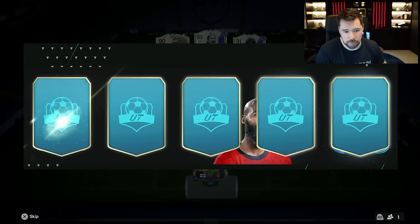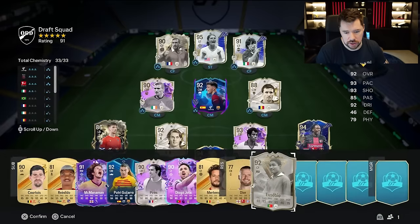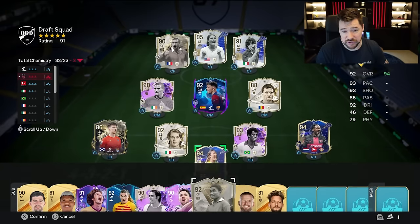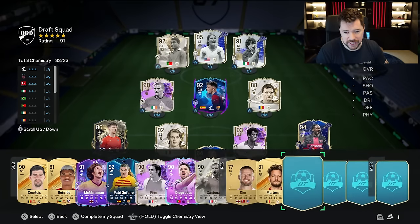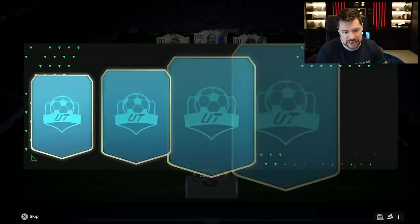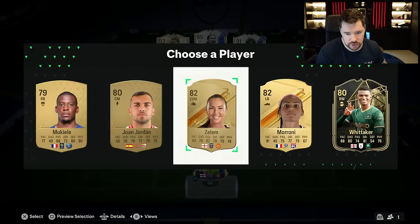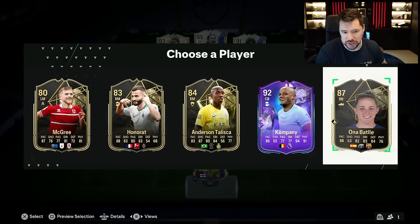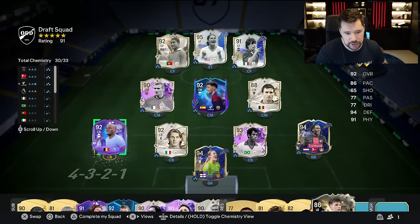Give me 9 and 10, EA! Eusebio gets in there and in fact gets onto the team because he is higher rated than Eric Cantona. We are now on 9 icons. Give me a 10th here EA — give us the hope of 11. We have not got a 10th here — we have got 92-rated Vincent Kompany who really does help us make an absolutely phenomenal team.